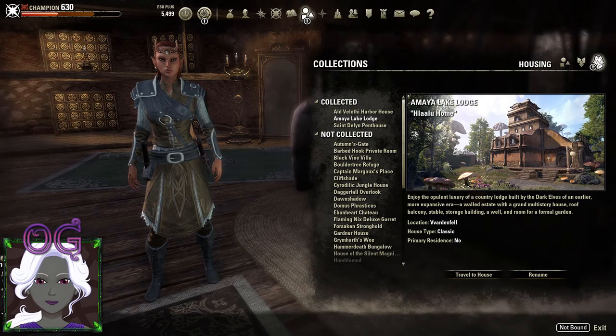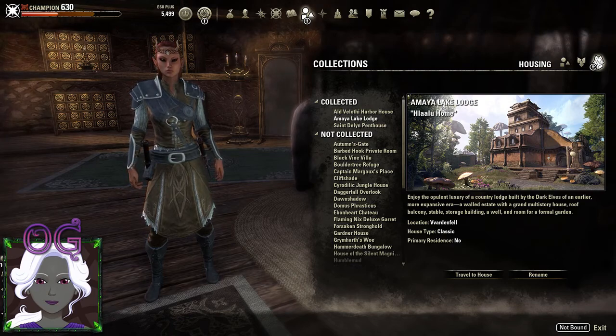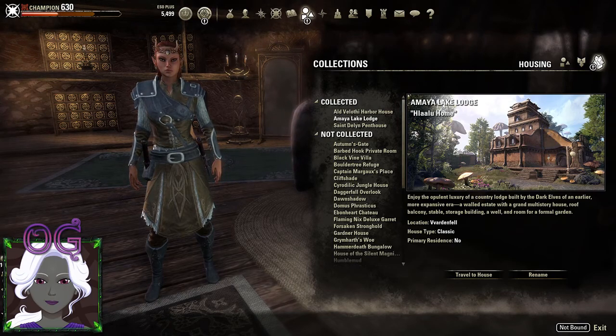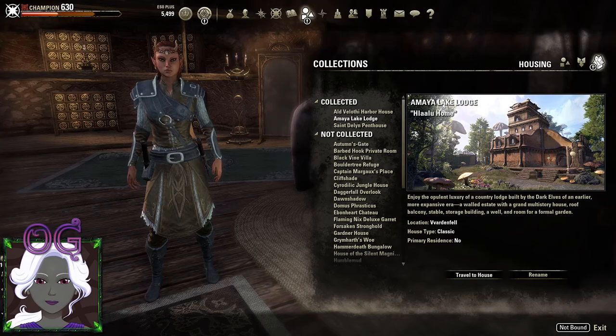This is the Amaya Lake Lodge, in the Hlaalu style. It boasts the opulent luxury of a country lodge built by the dark elves of an earlier, more expansive era — a walled estate with a grand multi-story house, roof, balcony, stable, storage building, a well, and room for a formal garden. It is a classic type home. I also just noticed that you can rename homes — that's kind of new and interesting. Let's travel to the home.